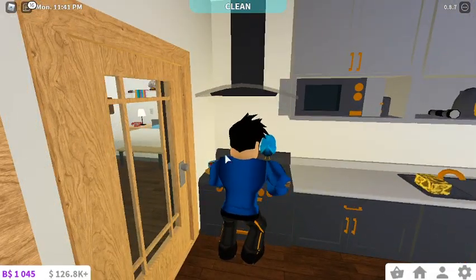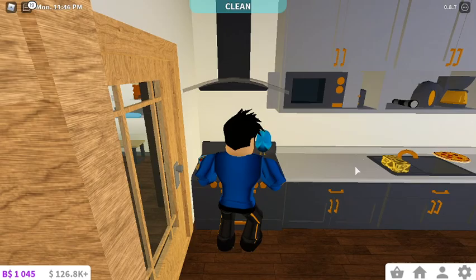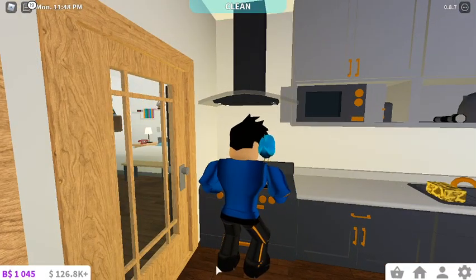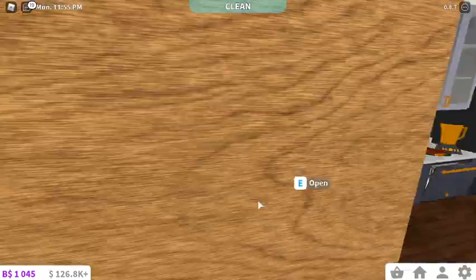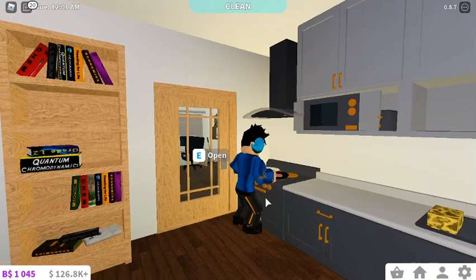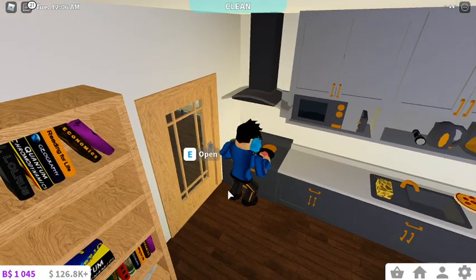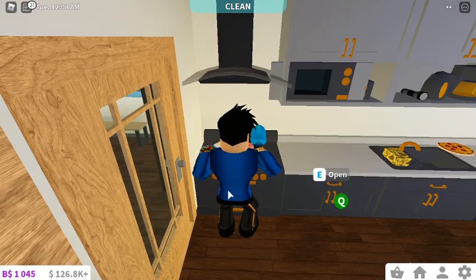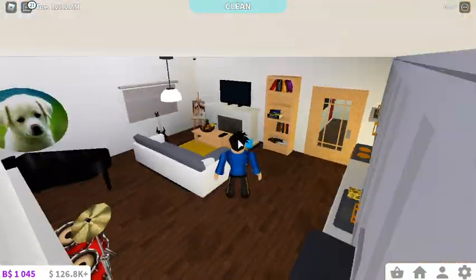Frying is obviously the same with the timers and everything. Also when the new animation update came out, every action has a different animation when you cook. So if you have the 'stylish' animation, your leg is straight out. If you have different types of animations, the cooking animation would obviously be different. As you can see, if you bake it, you can actually walk around.